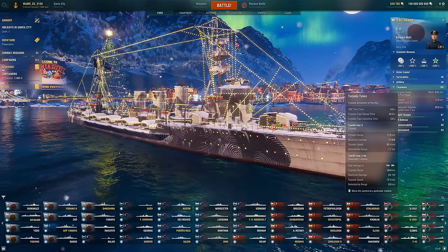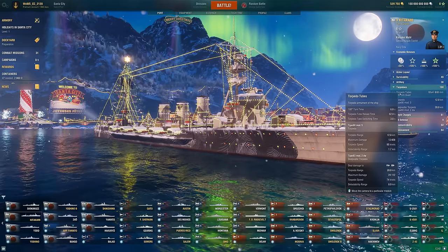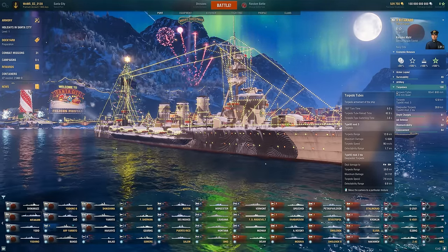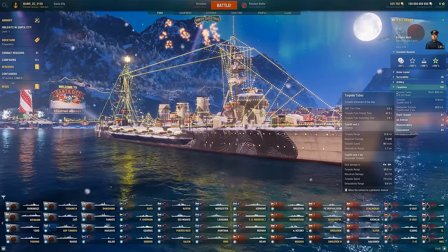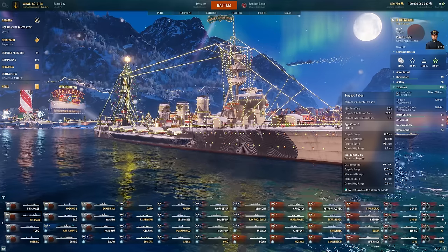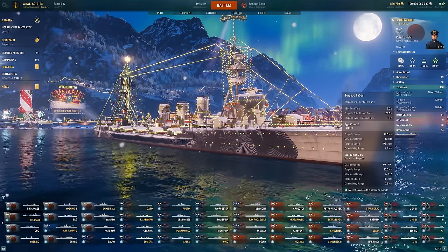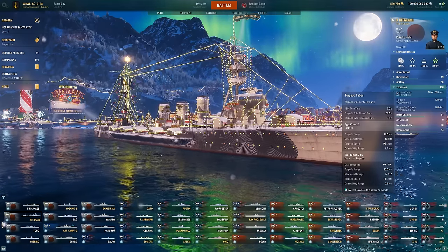There's also a pretty quick swap time between the torpedo types, which is another unique factor to consider with the Kitakami. We have two different torps. The main torps are 12 kilometer range, doing 13,608 damage with this build. The damage is low, but the speed with this build is 95 knots — kind of insane. They're detected from pretty far away, but they're so fast. And these are just normal torps that can hit anything.